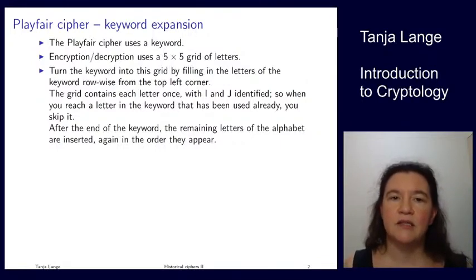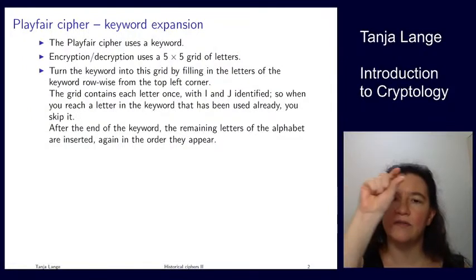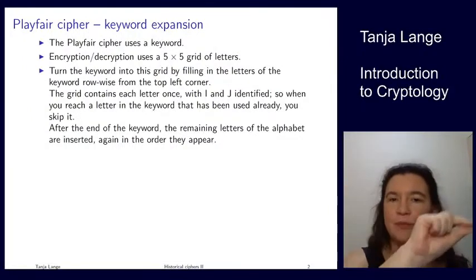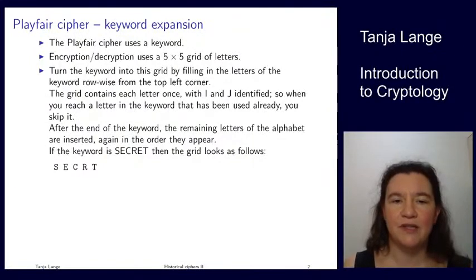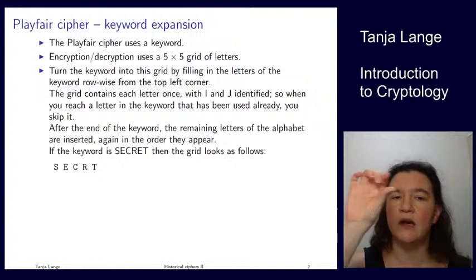It starts at the top left corner and fills in the letters of the keyword, five per row, such that each letter appears only once on the grid. If a letter appears twice, you just ignore the second one. The 26 letters of the Latin alphabet don't fit into a five by five grid, which is why I and J are identified. If we use 'secret' as the keyword, the E is repeated, so the first five characters are just S, E, C, R, T — skipping the second E.